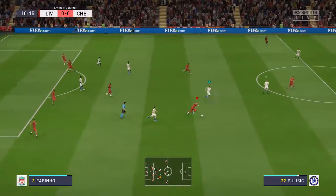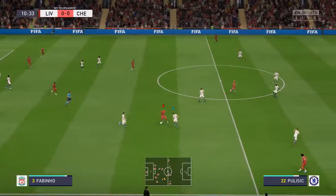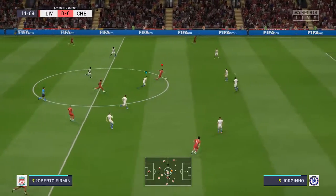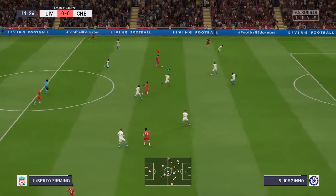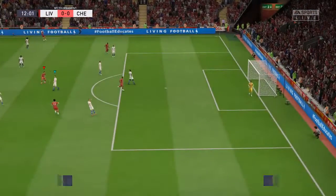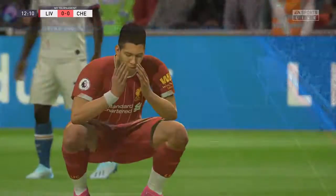Batshuayi didn't feature too much in the World Cup, but he was responsible, Alan, for one of the funniest moments when, after the Januzaj goal against England, he whacked the ball against the post, it came back and hit him in the face. Yeah, it's a good finish from an inch, wasn't it? And he did see the funny side, as you would when your team's just scored.